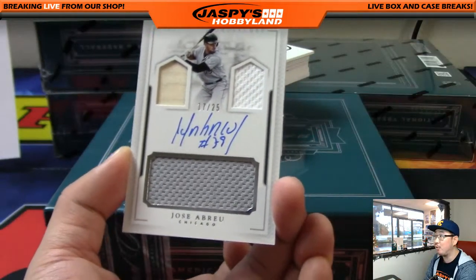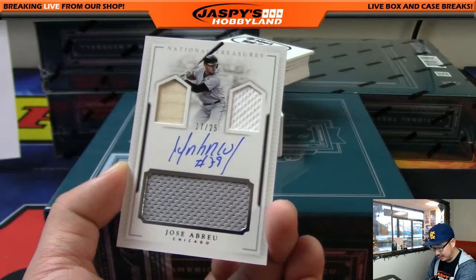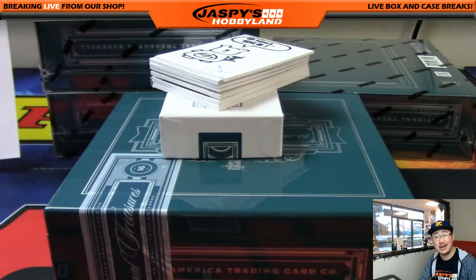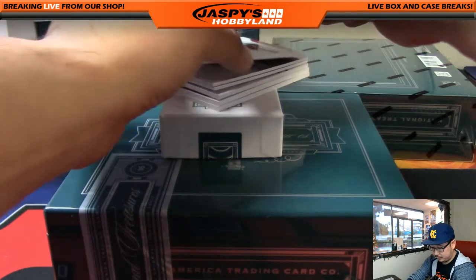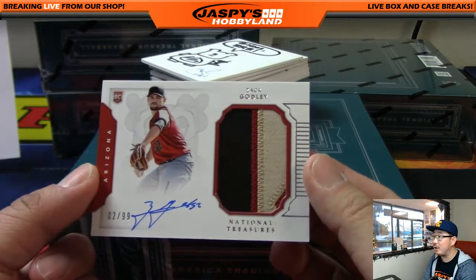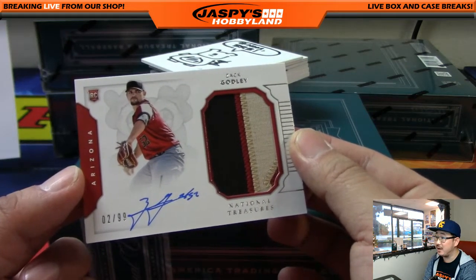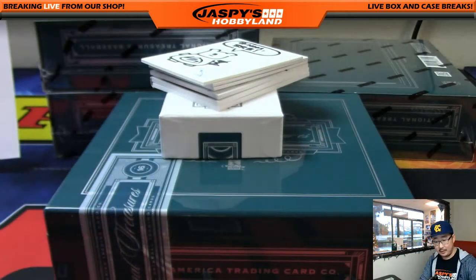Jose Abreu triple relic and on-card auto, 17 out of 25 — bat, jersey, jersey — out of 25, going to the White Sox. Joe Kroll with the White Sox. For the Diamondbacks, Zach Godley three-color patch and auto — there's the rookie, there's the patch, and there's the auto — two out of 99 going out to the Diamondbacks. Andy with that one.